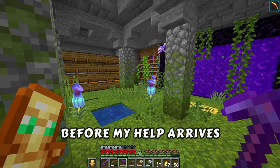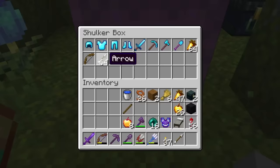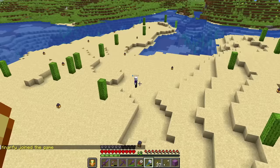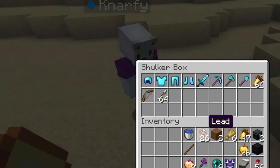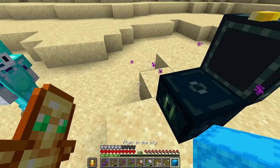Before my help arrives, I better make sure there is enough gear for my helper. Many levels later, I've got a full shulker box ready. Let's go and meet him — look who it is! A beautiful camel. This is for you — enjoy, you've got all of these things. Also have some flying gear, man.